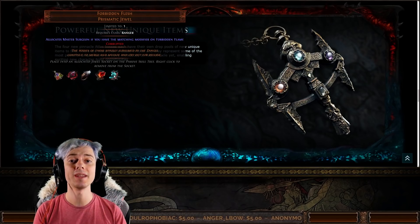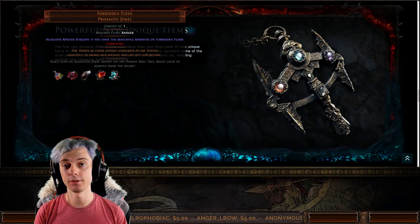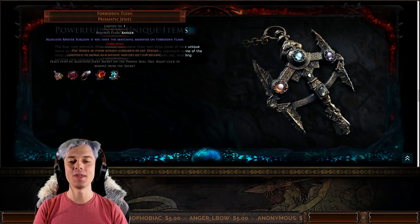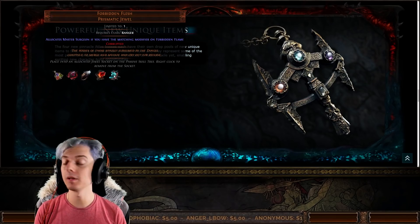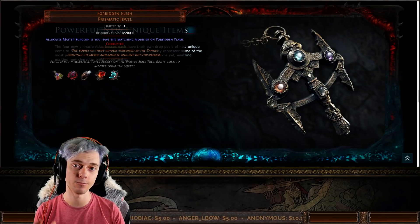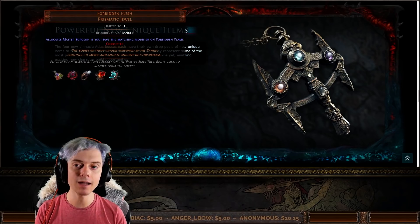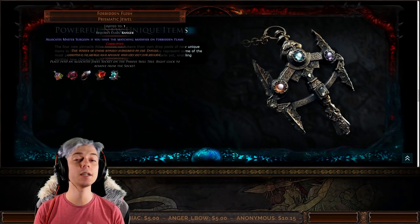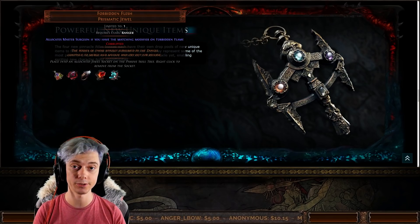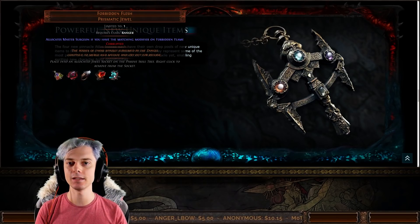What does this mean in terms of rarity? Chris said — and I think his actual words were — these jewels will be very rare, and they will drop from the endgame bosses: the Searing Exarch or the Eater of Worlds. These bosses probably won't drop one every kill. In my opinion, the drop rate is going to be somewhere in the range of a 10 to 20% chance on these bosses.